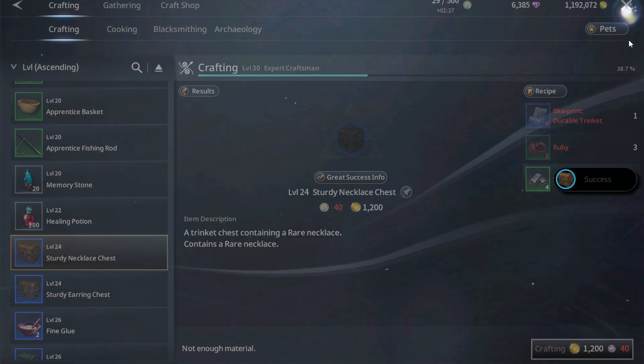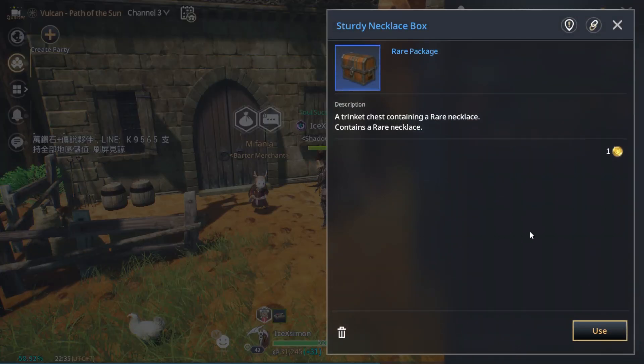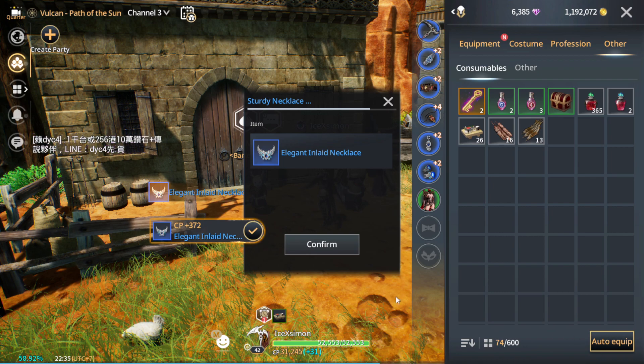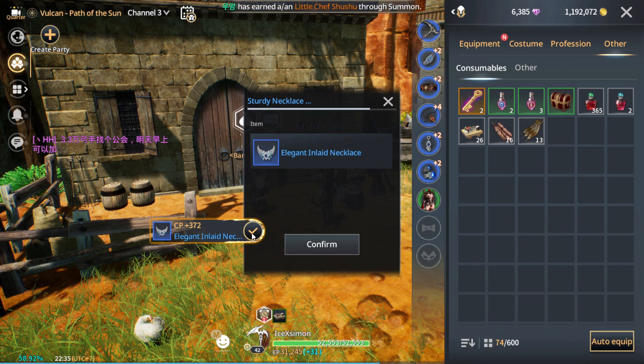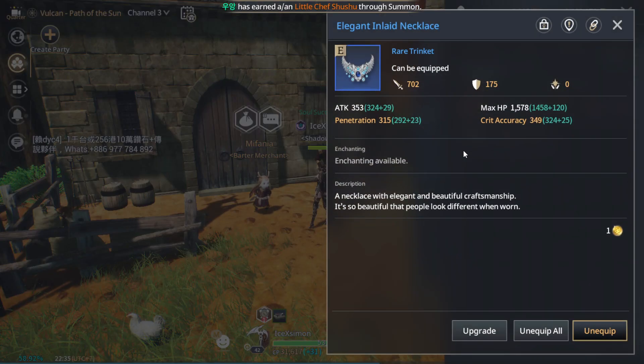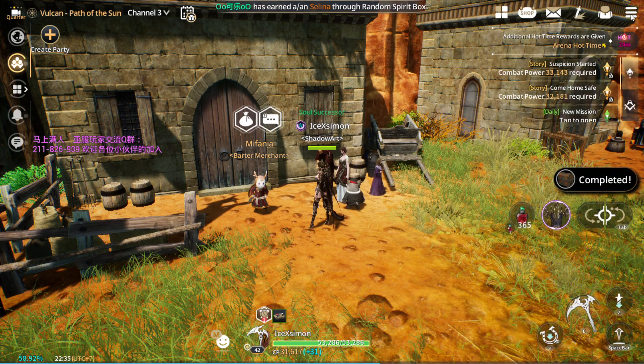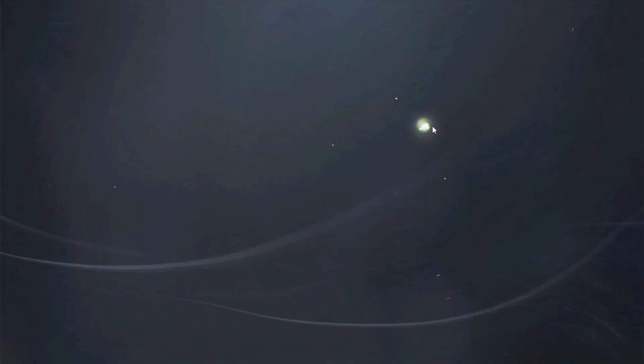After opening it you get a random rare necklace. Rare necklace — 373 CP. Free CP! And it gives attack and defend type — that's lucky, not support type.